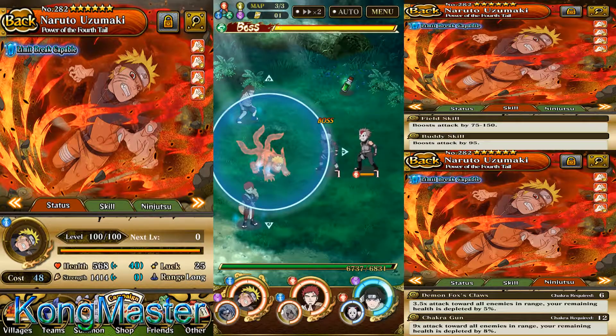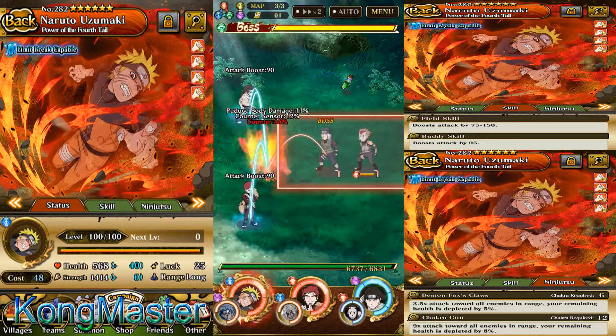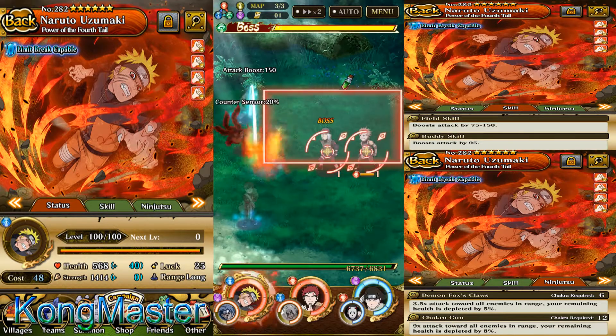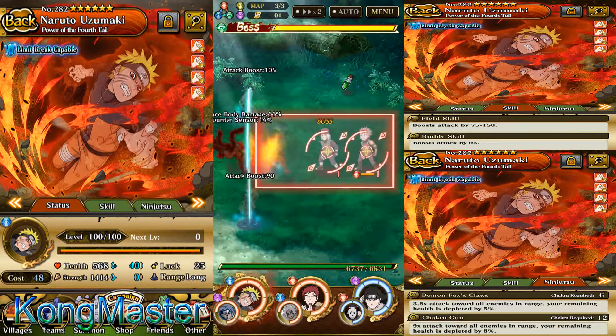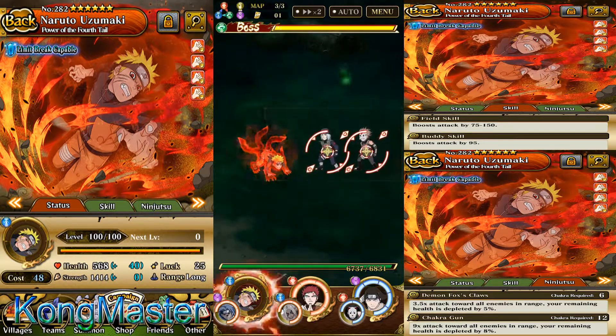I'm going to use the full-tone Naruto's ultimate jutsu. His ultimate jutsu ring is a big rectangle and it's an AOE. Damage output is 9 times and he blasts with the chakra bomb.